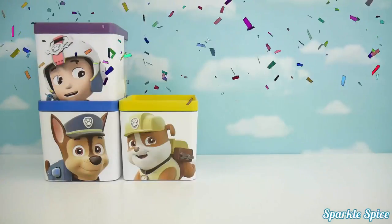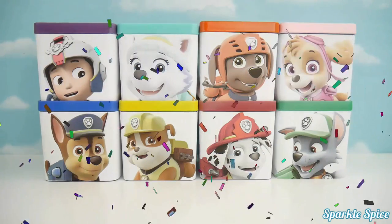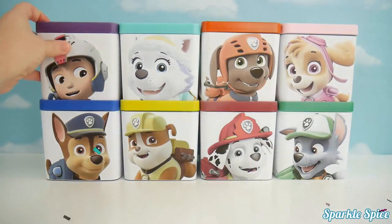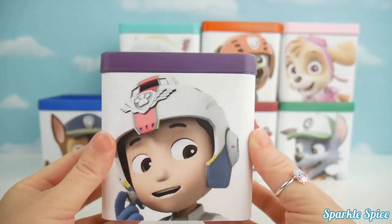Today we're opening Ryder, Rubble, Everest, Marshall, Zuma, Rocky, and Skye. All right, let's get started with Ryder. I love that helmet he's wearing with the Paw Patrol symbol. Let's see what's inside.